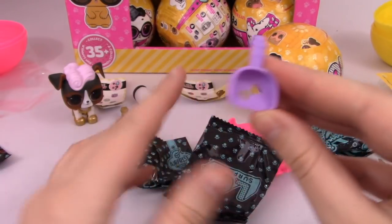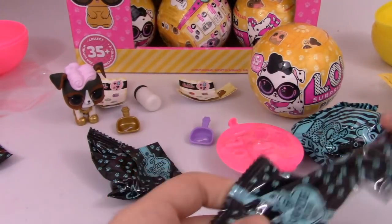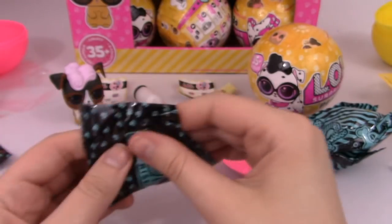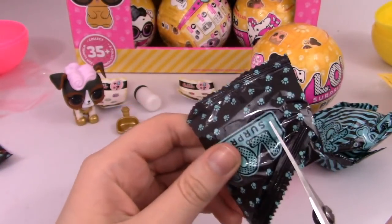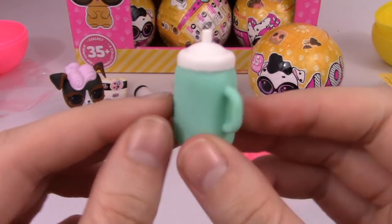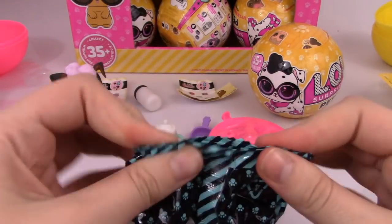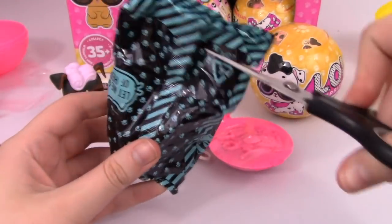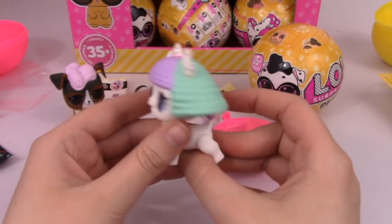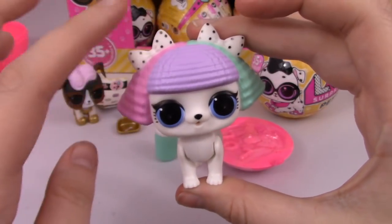We've got a little doggy scooper. Aw, cute — it's a little cotton candy! We've got this cute teal blue with white bottle. I'm thinking maybe this is Pranksta. Oh, I called it — it's totally her! Oh my gosh, she's crazy looking. She's like a poodle. I love the bows!